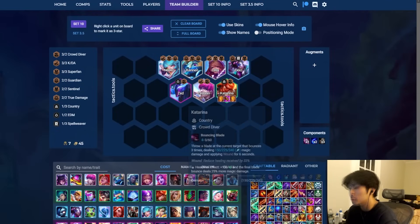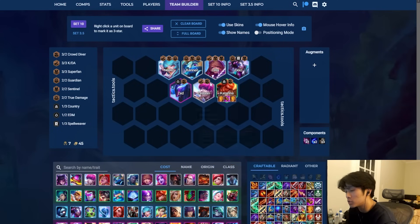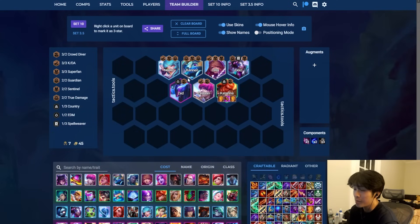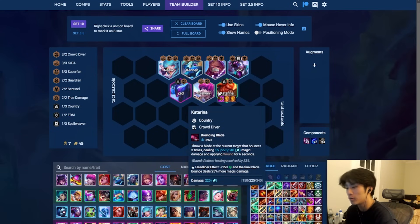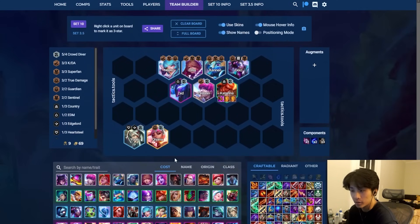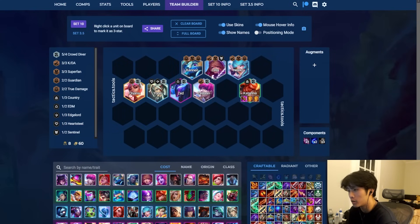This next comp saw some play at the beginning of this set, but with this patch Katarina got buffed so I've been seeing this a lot more. I personally have not seen this really win — I see it do well on stage 3 and 4 then bleed out to roughly a 3rd or 4th. Basically what this is: Katarina's superfan item is Hand of Justice. You only need 1 Jeweled Gauntlet and 1 Hand of Justice. Ideally you want Crowd Diver Chosen. You play around superfan with Katarina. As you level up, you push more crowd divers and eventually go 6 Crowd Diver.